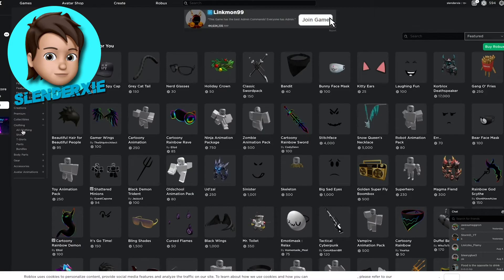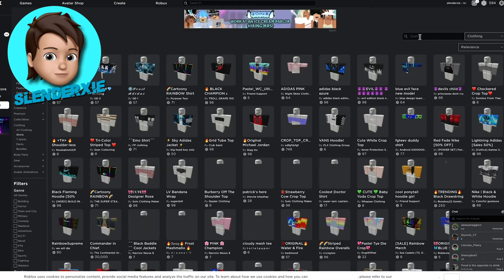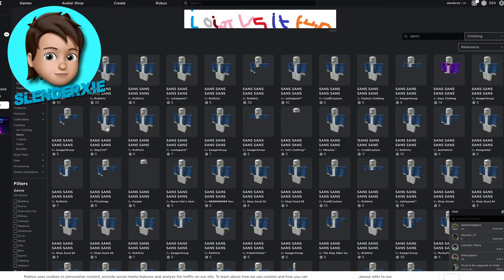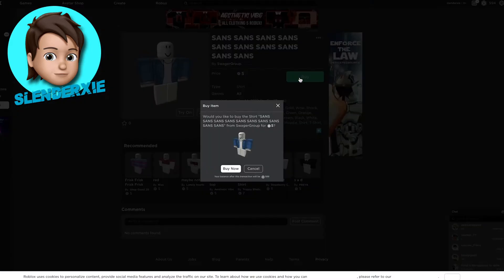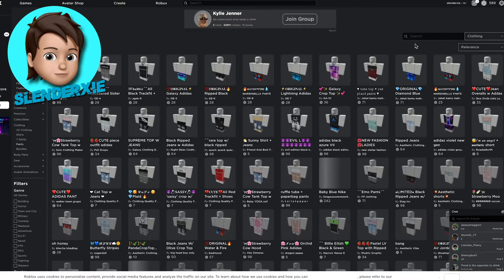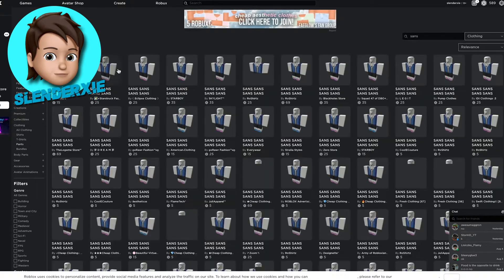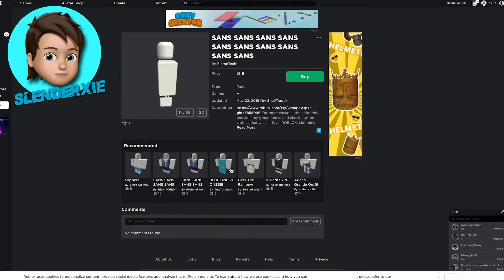Now I have to find his clothes. I'll go to shirts and search Sans — I'm going to buy the cheapest one, this one, five Robux. Now I'm going to go find his trousers or shorts with the slippers. I'll go to pants and search Sans again. Some people think he wears blue slippers, so I'm gonna buy this.